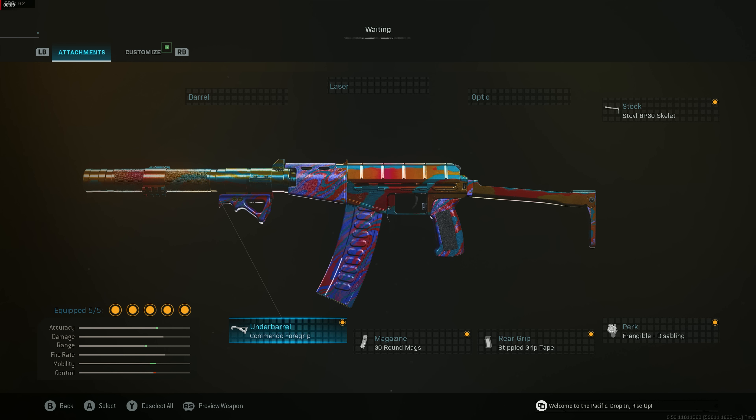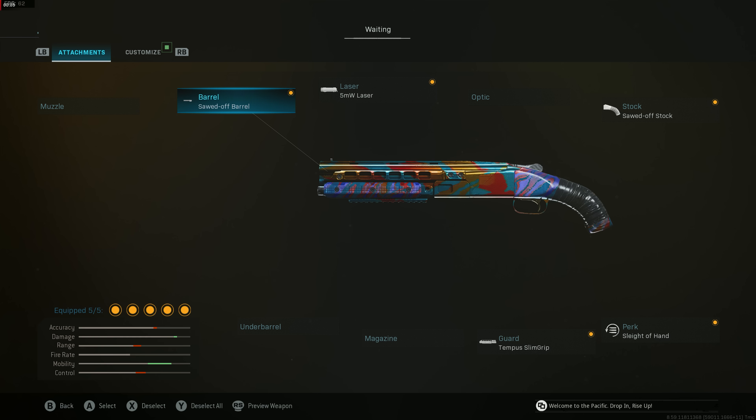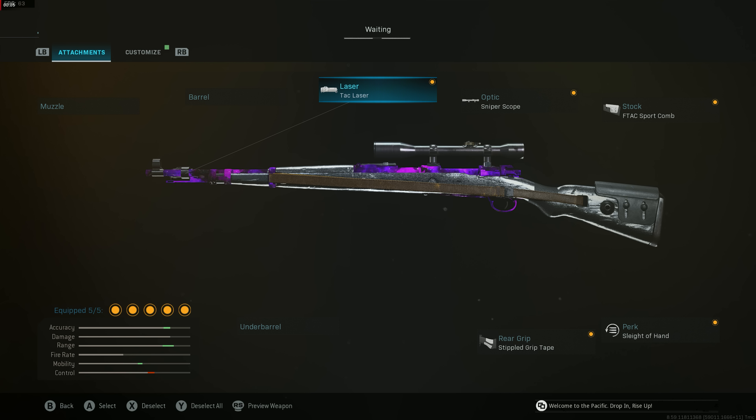Lastly, some honorable mentions: the Frangible Disabling AS VAL — this will make the enemy extremely mad, do not use this on your friends. And the CX9, which a lot of people call the pocket AS VAL — super fast time to kill, just like the AS VAL. If you enjoyed this video, make sure you smash that like button. If you want to see videos like this for Modern Warfare 2022, hit subscribe with the bell notification. Hope you guys have a great rest of your day — GGs, I love y'all, Devourer out.